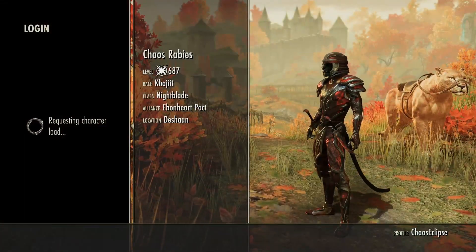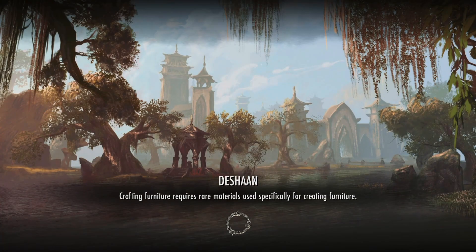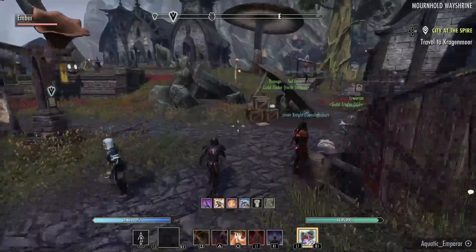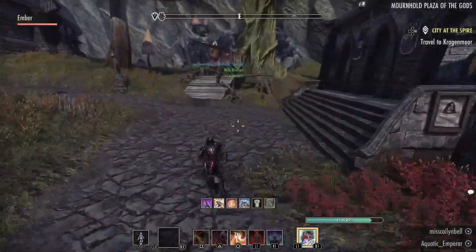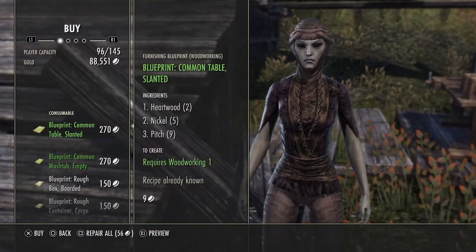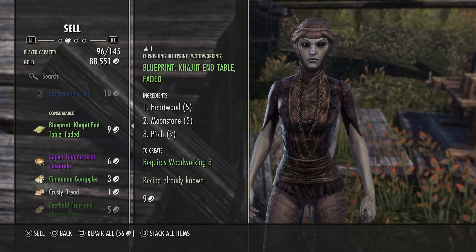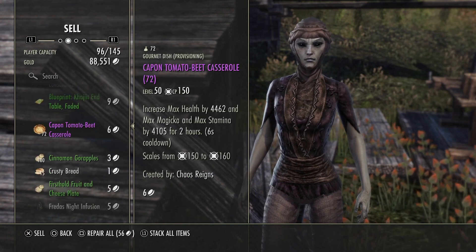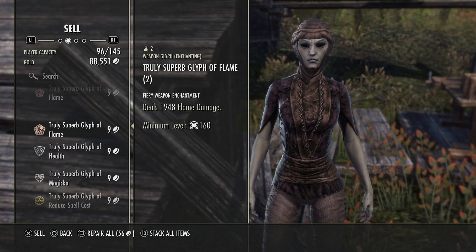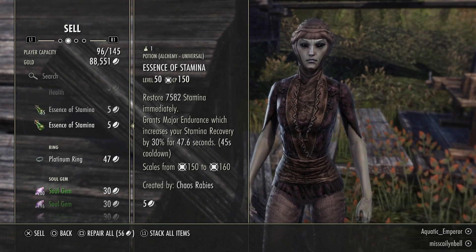Now we can get back on our main character. He is over in Mornholden Dishman. What we'll do now is log in with this one, go to a vendor, and sell all of the ornate items that we have. I don't have to pull them out of the bank because they will sell directly out of the bank — I think that's one of the benefits of ESO Plus, even if they don't tell you that. I guess I do have to pull it out of the bank. These I thought I threw in there for my other character to break down, but we still have them, so it's fine — we'll just keep them.